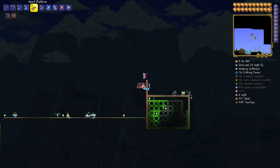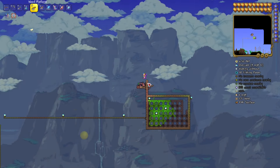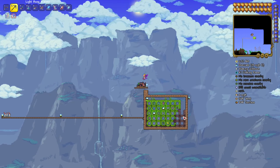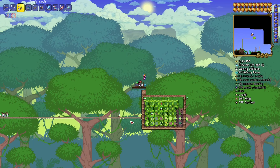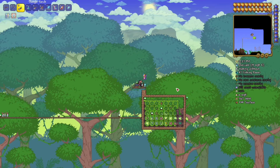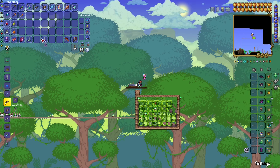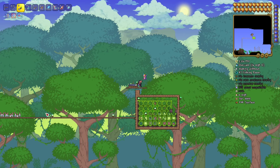Jungle gives us higher spawn rates. Also place a water candle for even higher spawn rates. Sleep in a bed to wait until your jungle biome is activated, and then we'll start farming. Once the jungle is active, you'll see gnomes beginning to spawn. If you hold the jungle torch in your hand that adds a little bit of luck — on the surface you can't just place those torches for luck, you have to hold them. You can also use a battle potion to further increase the gnome spawn rate.